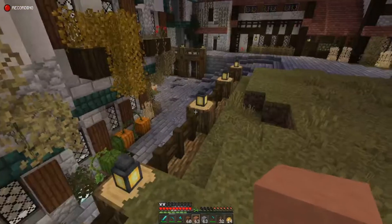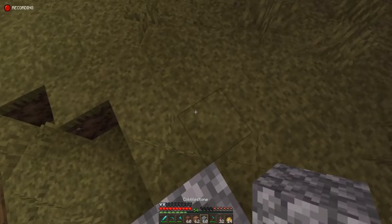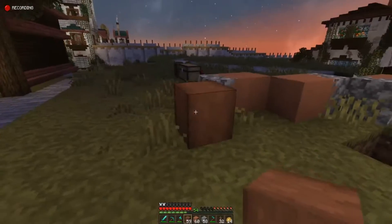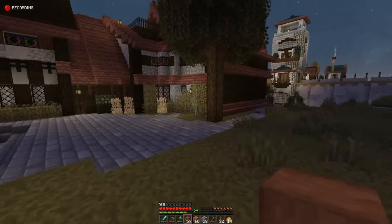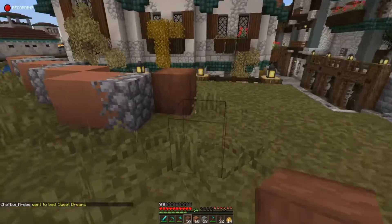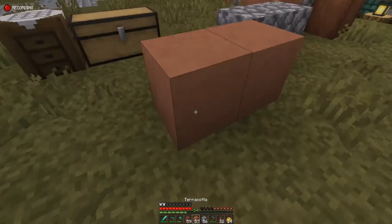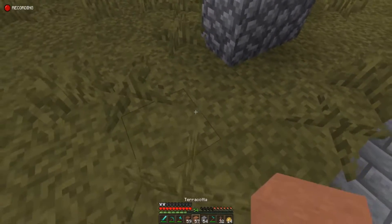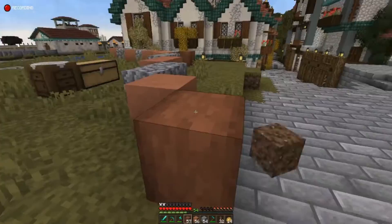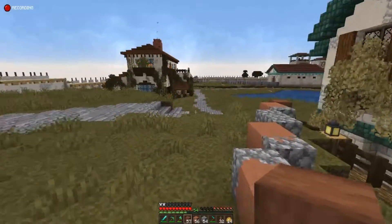I'm thinking we're going to go a little bit of a diagonal house here. So let's go two and two, maybe something like this. I found a whole stack of stripped acacia wood — not sure why, maybe someone made a change — but I took it because we're a little lacking in wood in this area. I think that's an okay start, and then maybe over here we'll do something like this. Going diagonal kind of along the road should be cool.